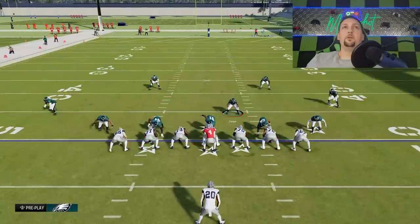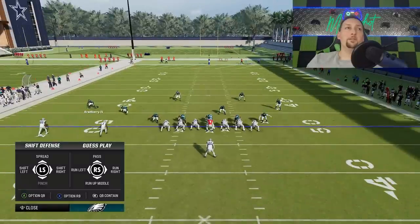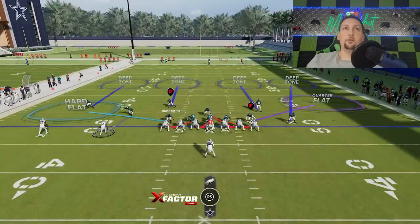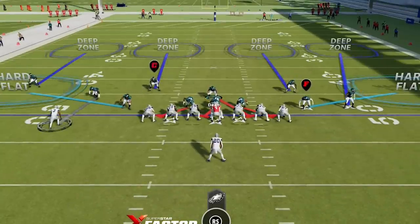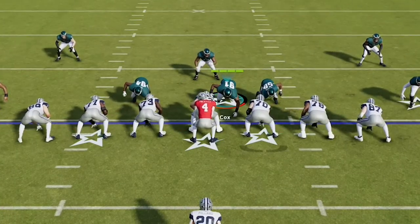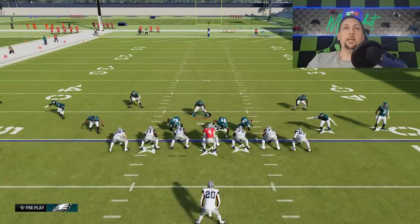For this setup, if there aren't many receivers on the field — which is typically the case when you expect a run — you can pinch the entire defense. I'll manually control this cornerback so he doesn't come down too. The reason I pinch and bring everybody into the box is because these safeties will act as run defenders. I want them close to the line of scrimmage. I spread the linebackers but not the defensive line — that creates too many holes. Use D-pad right and up on the left stick to spread the linebackers out.